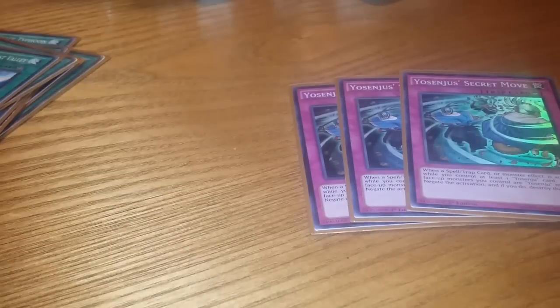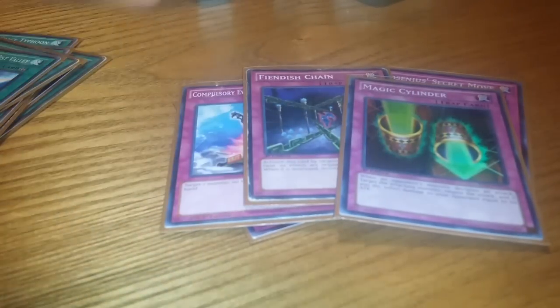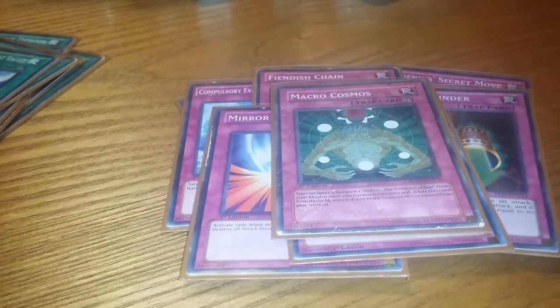Traps: of course Triple Secret Move — all you need is a face-up Yo Shinju card and all your monsters, or if there are monsters, they have to be Yo Shinjus. Too good. One Decree, one Compulse, one Fiendish, one Cylinder, Mirror Force, one Bottomless, one Macro Cosmos. The Macro's in because you don't care about your monsters getting banished — they're going to return to the hand anyway.